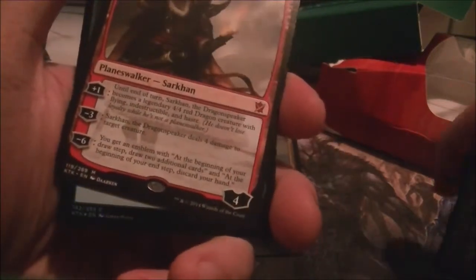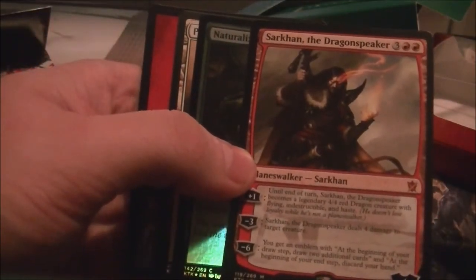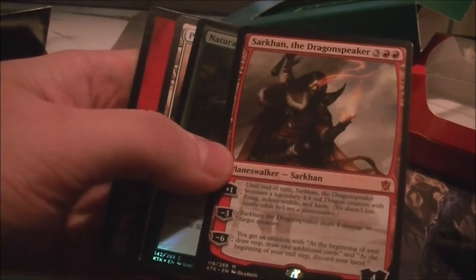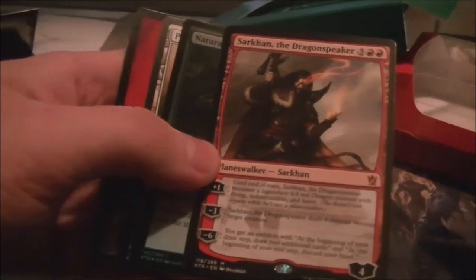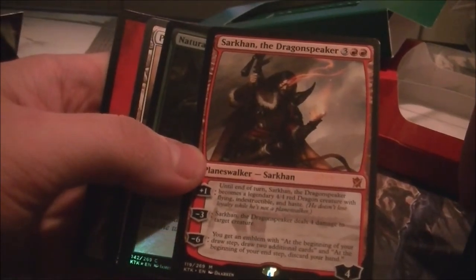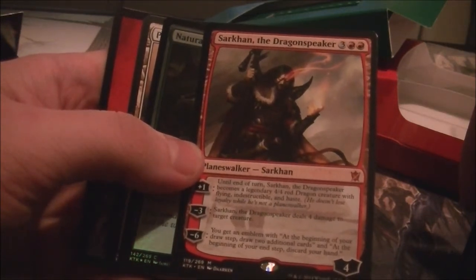That would actually be great for the deck — Sarkhan the Dragonspeaker. Three colorless and two red. That would definitely work. Plus one: it becomes a 4-4 red dragon creature with flying and indestructible. Minus three: deals four damage to target creature. And then minus six: you get an emblem where at the beginning of your draw step, draw two cards, and at the beginning of your end step, discard your hand.